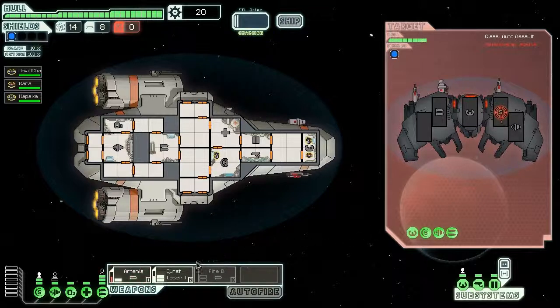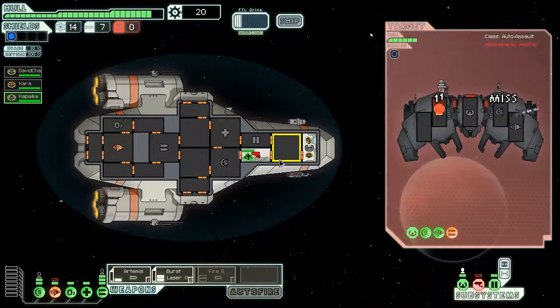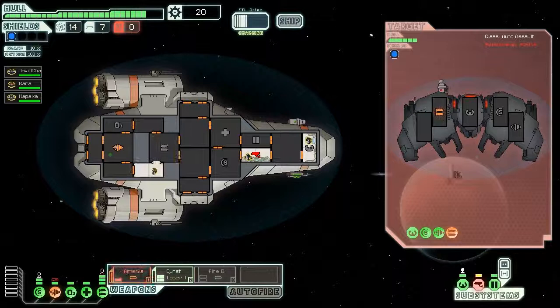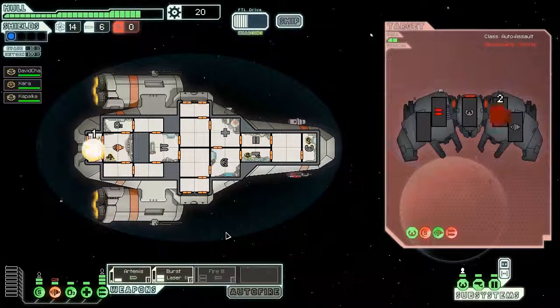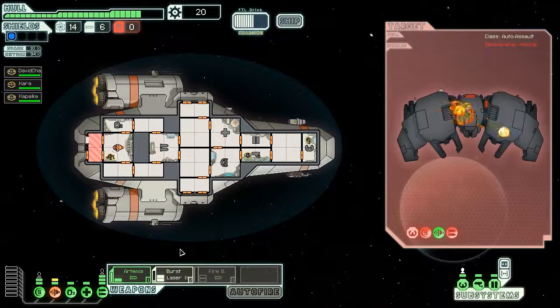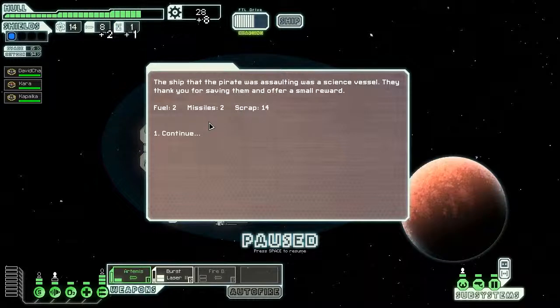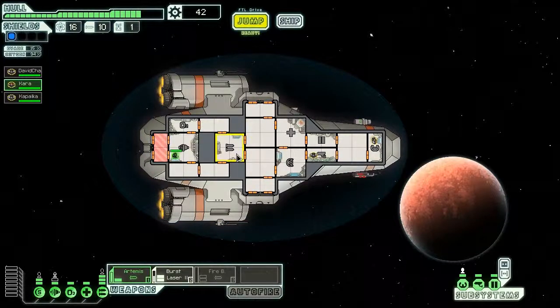I'm going to use my Artemis to target their shield system. This is a drone so it doesn't need air. I got their weapon system down, at least partly. Let's get their shield system down — I'll open the airlock to vent the fire. All right, that's the kill shot. Okay, we salvage the wreckage, and they gave us some extra stuff too. I'll close the airlock now that the fire's gone. Everyone back to your posts.